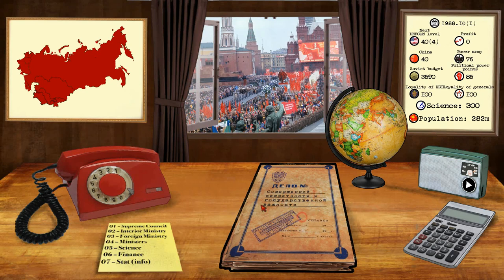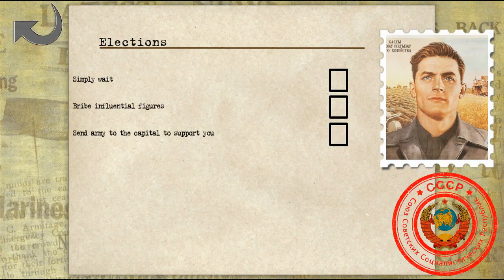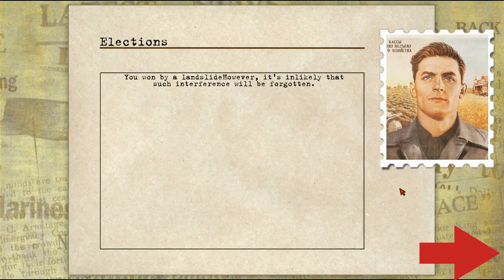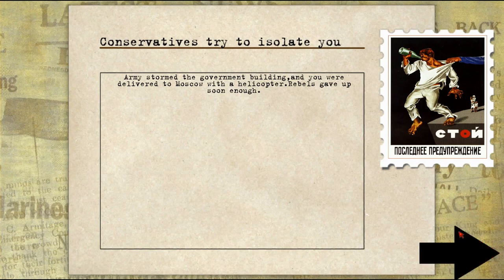Let's take a look here — this will be our first mission, I believe. It's saying: soon the elections for your position will be held. Since we started late in the Soviet Union, we actually sort of have real elections. I could simply wait or send the army to the capital to support me. That's what I'm doing — remember, we're trying to hold on to power. We won by a landslide. However, it's unlikely that such interference will be forgotten. Then: unhappy part of state authorities decided that you are a threat to the country and were trying to isolate you at your country house. Once again, we're going to send the army to the capital. The army stormed the government building and we were delivered to Moscow in a helicopter. Rebels gave up soon enough.